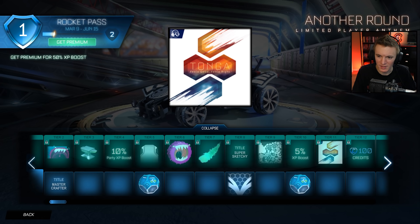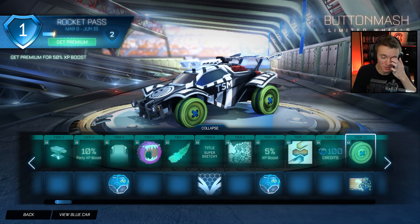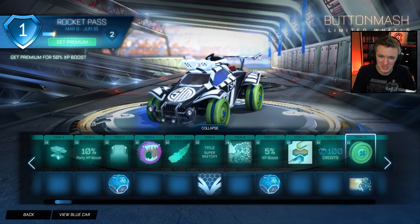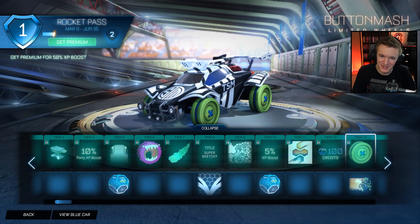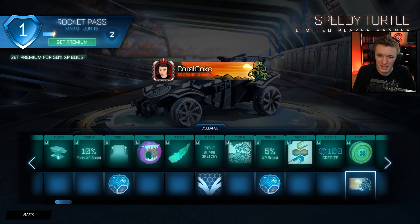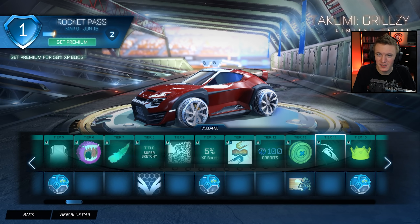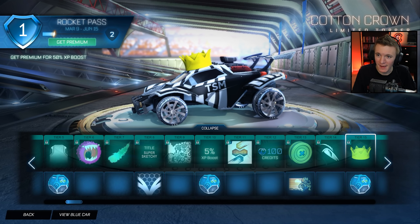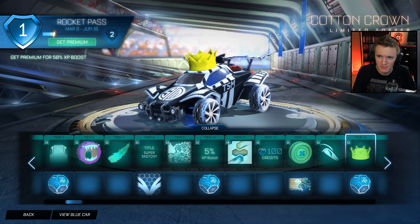Another Round — I'm not gonna play that. 100 Credits. Button Mash — we got a new wheel and it's a button. They've been having some interesting choices for the wheels lately. Not sure I agree with it, but some people will like it. Speedy Turtle Limited Player Banner — we saw that in the preview. Takumi Grilzy. I don't know anyone that uses Takumi. Cotton Crown Limited Topper — it's a crown made out of cotton.